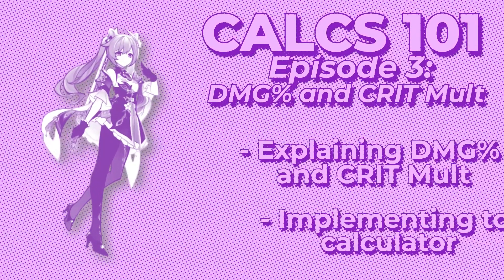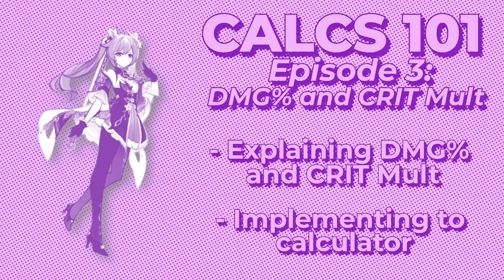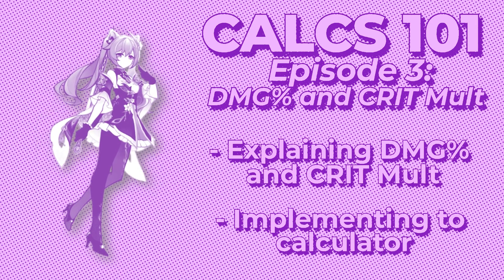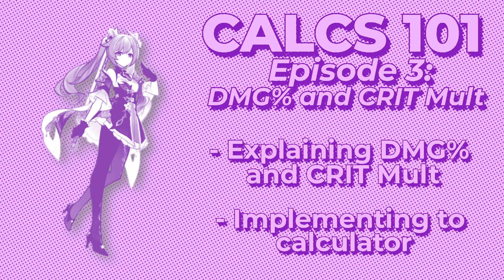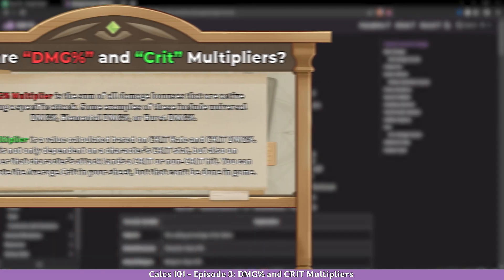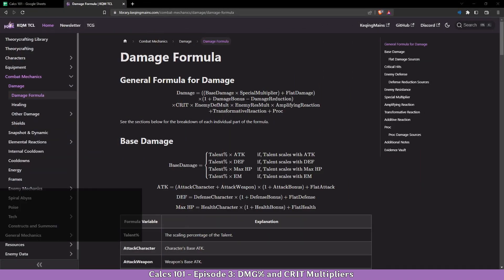Hello, and welcome to Kuching Mane's Calax 101 episode 3. Calax 101 is a series meant to teach you the basics of calxian theorycrafting, in order to have a better understanding of the most important aspects of it. By the end of this episode, you should have a better understanding of damage percentage and crit multiplier. All the resources used in this video will be linked in the description below. So let's start.